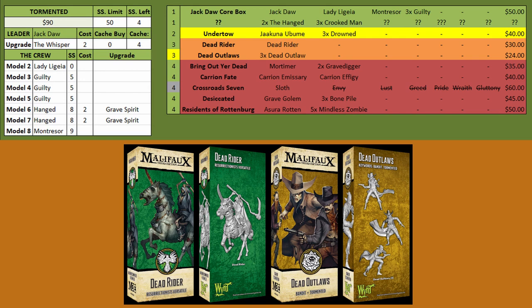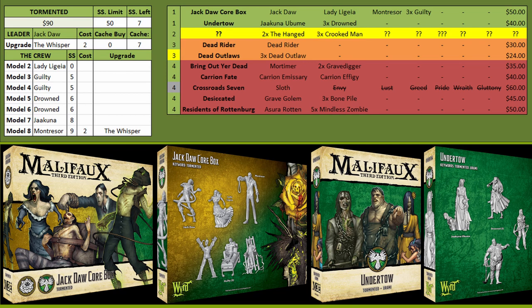The second build option is going straight to Undertow to start with if you don't want to find the old M2E stuff, then building the list and going down the line from there. I still highly recommend getting Hanged as your secondary purchase in that case, then going down to the orange boxes.